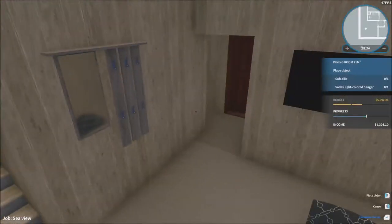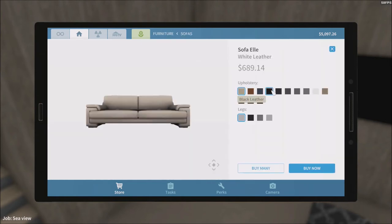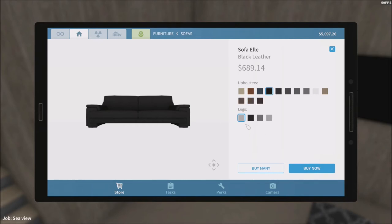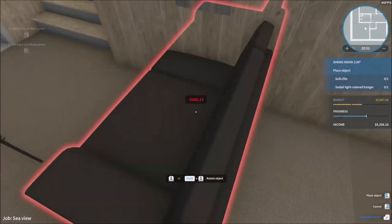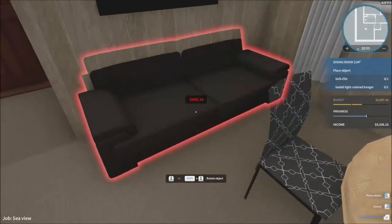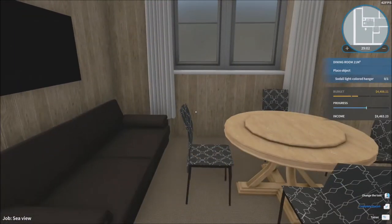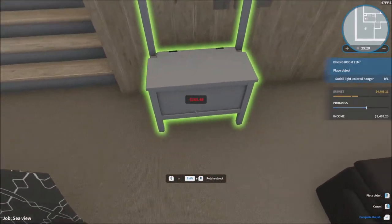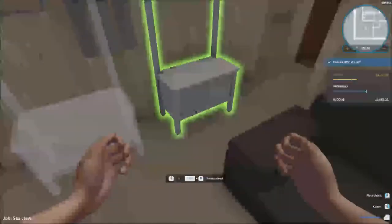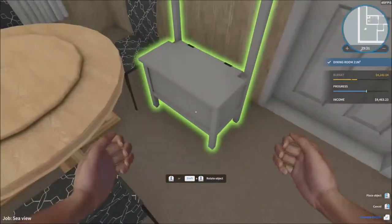Sofa L — where are we gonna find a place for a sofa in here? There's not enough space and it's a really big one. I'll just go black. The only space we've got is right beside the table. Where are you gonna find space for a TV area here? And we've got a Sodaly light-colored — no idea what that is. I'll put that there but it's going to be in the way.